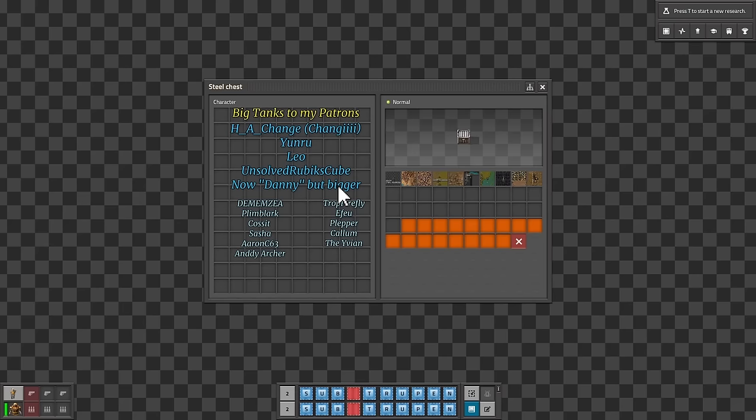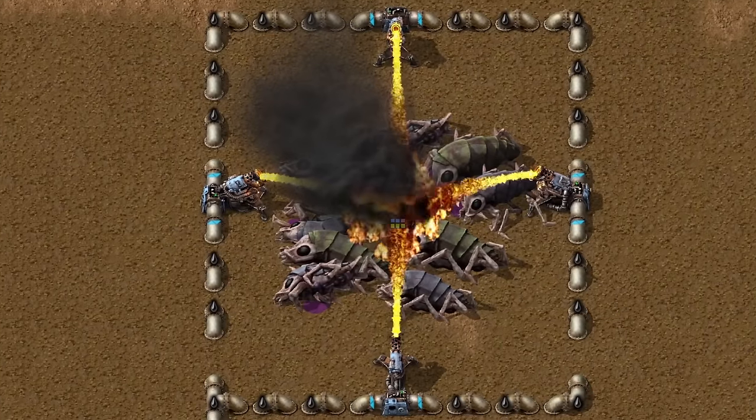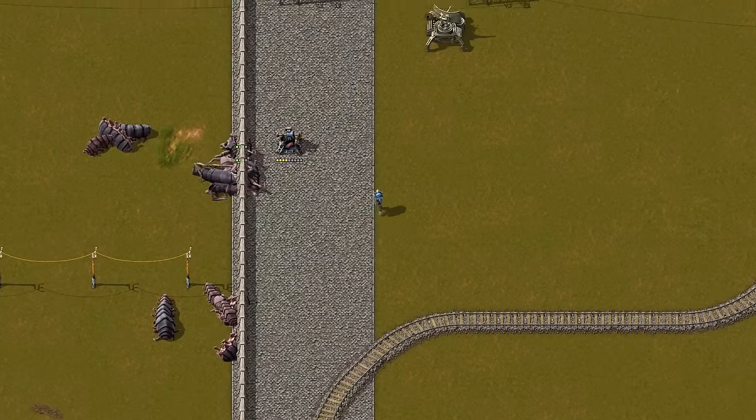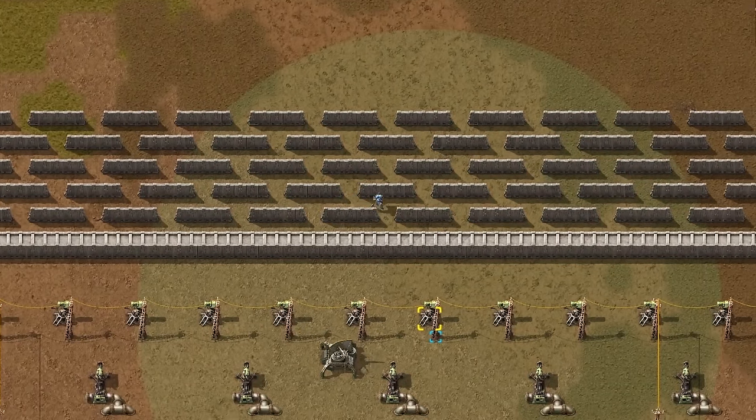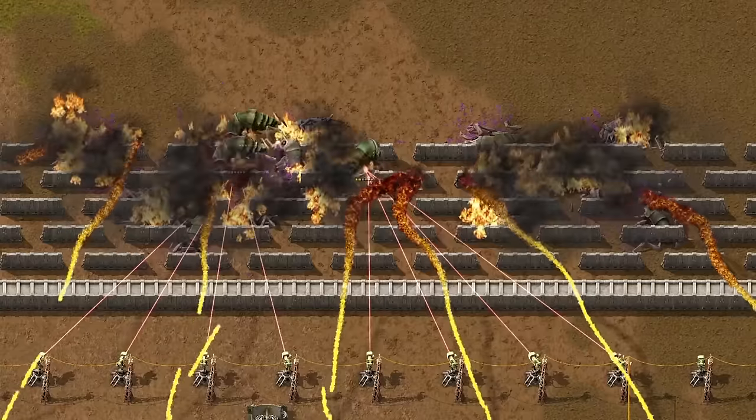Did you know that the Geneva Convention was only a suggestion in Factorio? Beginner players use walls. Advanced players use turrets as walls. And pros build this gibberish thing — a maze and turret combo, which is currently the second most powerful technique to defend your base.